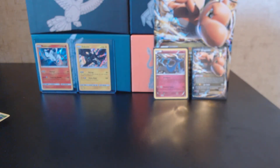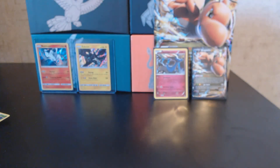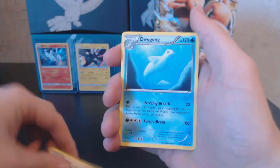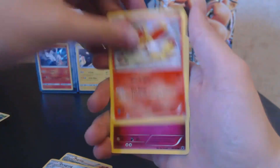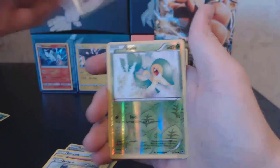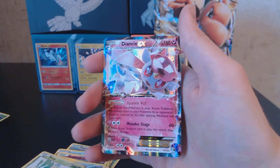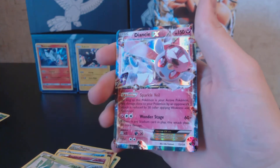Hopefully Fates Collide will bring us some last-pack magic — I just shredded it open. We have a Wormadam, Pupitar, Dewgong, Fennekin, Snubbull, Seel, Bronzor, Cottonee, the Reverse Holo is a Snivy, and we end up with a Diancie EX! Talk about some last-pack magic — that's what I like to see.